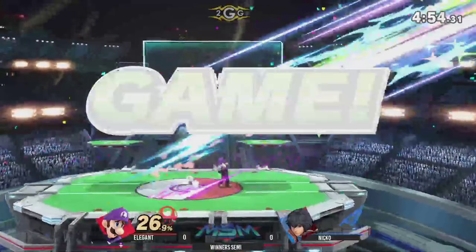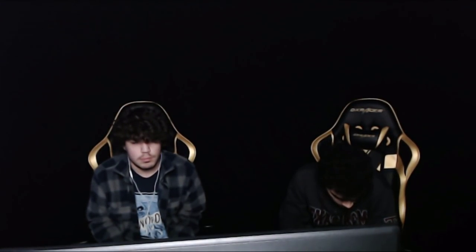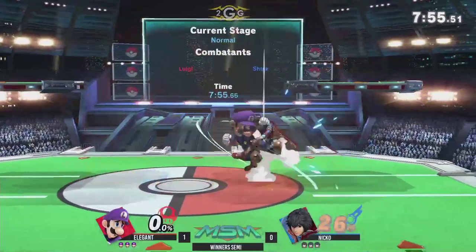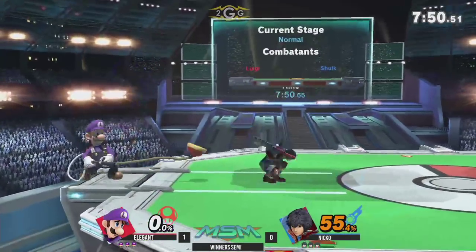I think I understand — Shulk is all about prioritizing. For example, if you are at 150%, what do you care that you're getting more damage than usual? You want to be giving it out. Yeah, for sure — go for it. But honestly, go for Buster only if you know that you're going to continue to hold stage control. And because you have an auto art dial, you could bring out Buster for a few moments, then switch out of Buster into something else based on the situation you've presented to yourself.